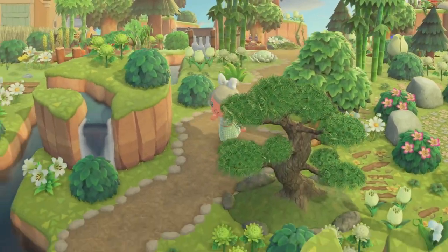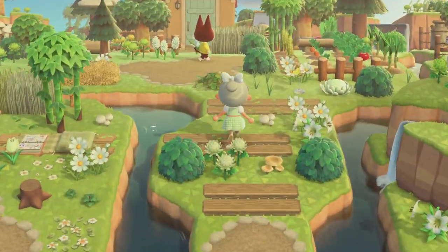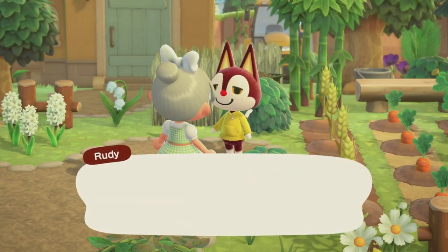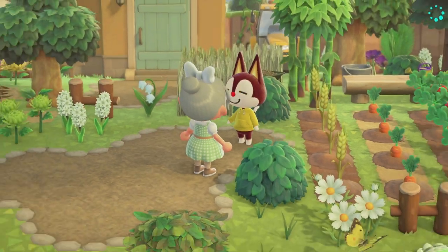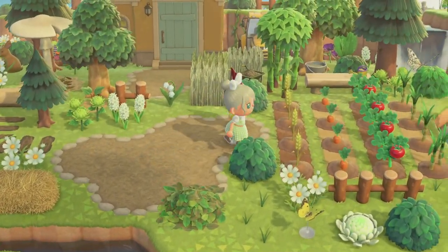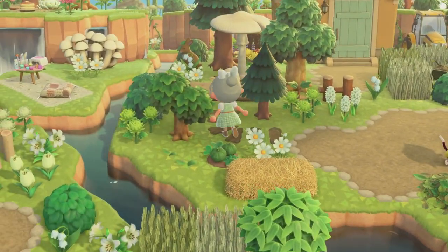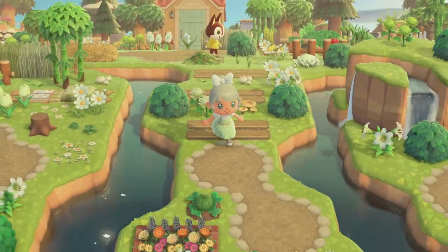Now I'll show you my favorite villager's yard. Hopping across here you can see him — we have baby Rudy! I decided to give Rudy quite a big amount of space on my island. I gave him a little farm and a lot of space — I just think he is the most perfect little villager; he's always so happy and running around doing zoomies. I tried to give only the best for baby Rudy.